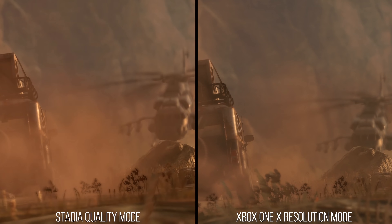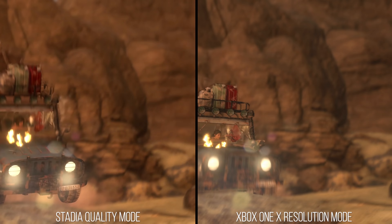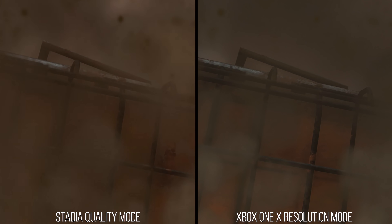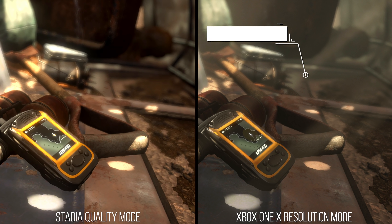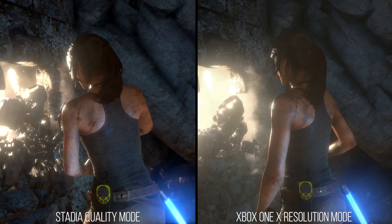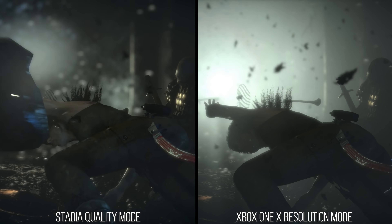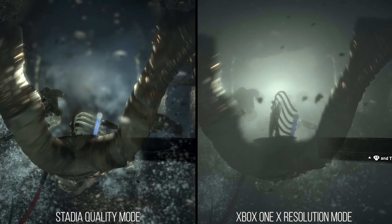Then there are effects which appear to be missing that I actually expected given the advertised 10.7 GPU teraflops that the Stadia versions should have access to, like volumetric lighting. In many scenes in the Xbox One X version of the game — or even the Xbox One version — there's a surprisingly high quality volumetric lighting streaming in, setting the mood. In the Stadia version, all instances of volumetric lighting appear to have been culled out of the game, turning areas that were thick with atmosphere on Xbox One X to areas with decidedly less atmosphere on Stadia.